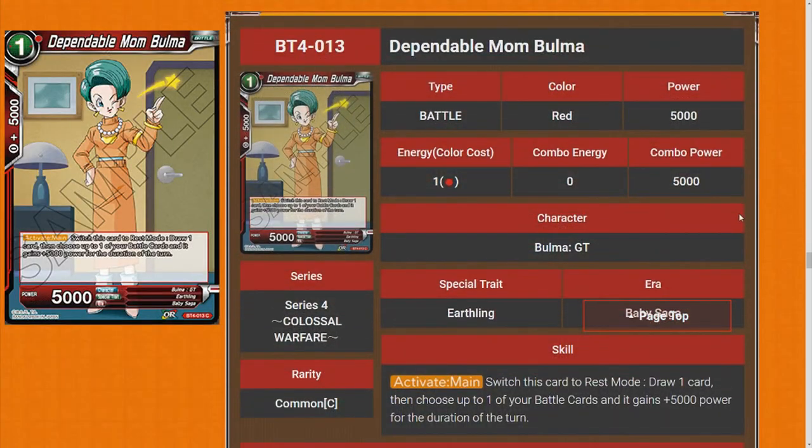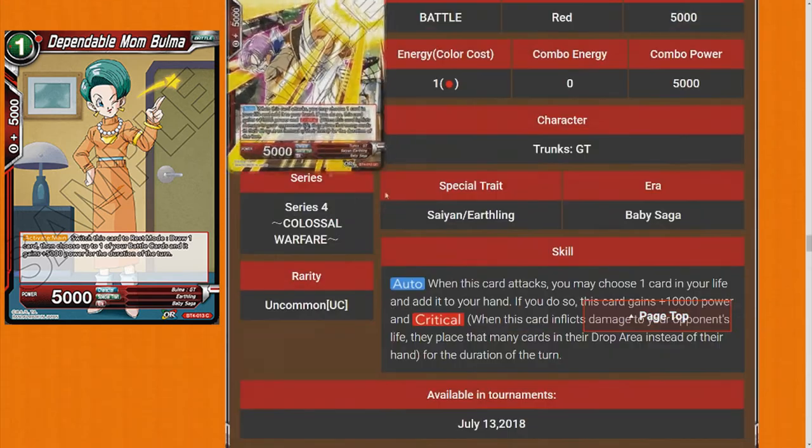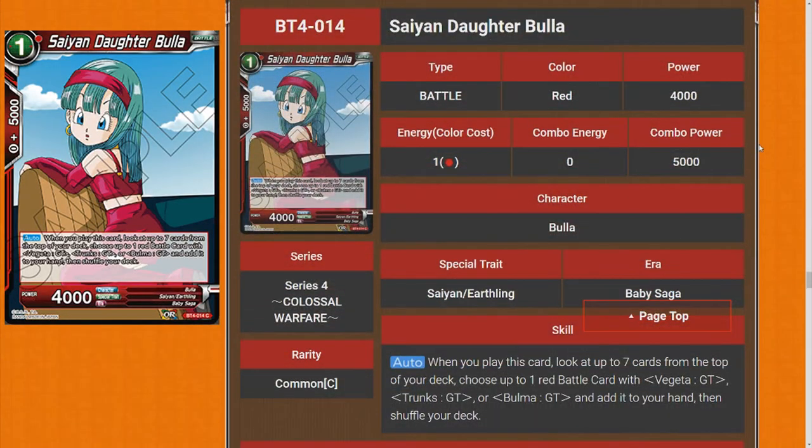Dependable Mom Bulma: switch this card to rest mode — it's a one-drop, draw one card, then choose up to two battle cards that gain 5k power for the duration of the turn. It's like an aggressive Boo. You could play this and then play a bigger card on top of it. Is it going to see a lot of play? Maybe. It's our first good red one-drop draw, so I'll give it four stars.